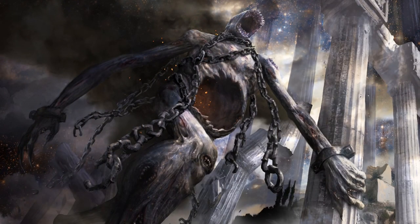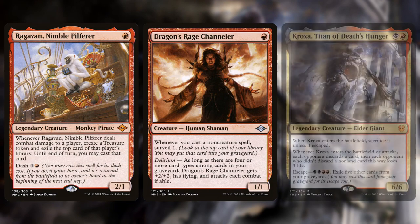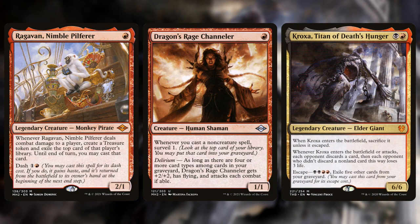Backing up Death's Shadow is a suite of aggro creatures: namely Ragavan, Dragon's Rage Channeler, and Kroxa. Ragavan is a one-mana 2/1 that ramps with a treasure and gets some free cards when it connects. The Channeler is a one-mana 1/1 that becomes a 3/3 with flying if your graveyard gets full and you achieve Delirium. Kroxa is basically two mana — make the opponent discard something — but from the graveyard you can escape it as a four-mana 6/6 that rips a card or makes the opponent lose 3 life every turn, in addition to attacking for 6. The key to all these is that they're cheap and efficient: 1 mana, 1 mana, 2 mana.